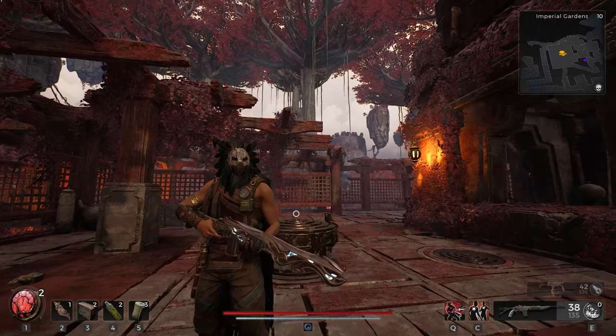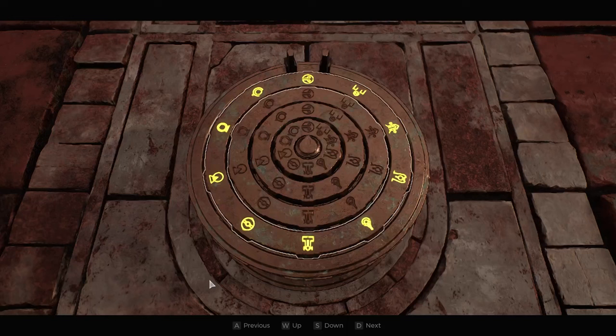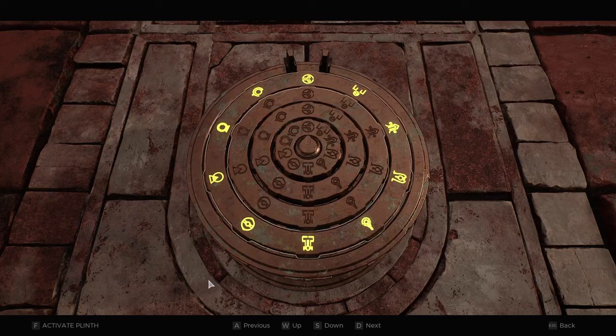In this video, I'm going to show you how to solve the puzzle in Imperial Gardens on Remnant 2. This is the puzzle right behind me. This one requires that you do four symbols — you can see here we're lining them up at the top in the middle in this little section here. There are four symbols to choose from.